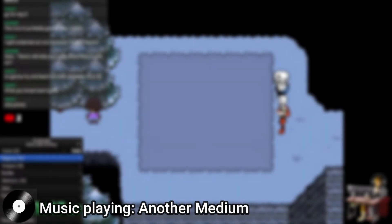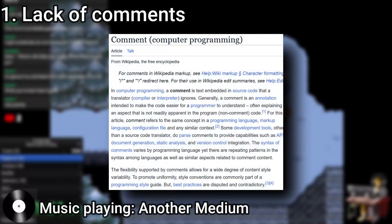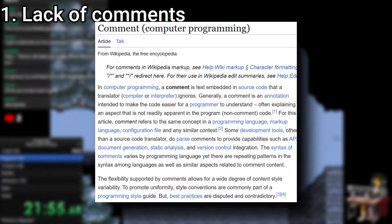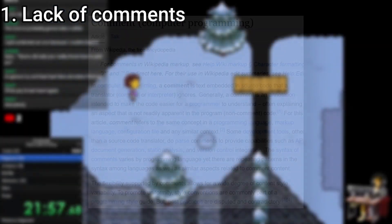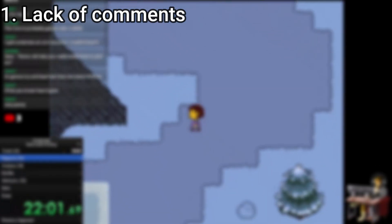Anyway, on with the video. One of the first things I noticed upon looking through the game's code is the startling lack of comments. Comments are basically little notes that you can leave in your code — they don't really do anything, nor are they checked by the compiler. However, they're really good if you're working with a team, since they help people understand what the code does.